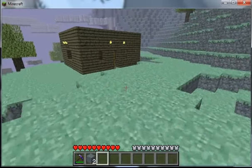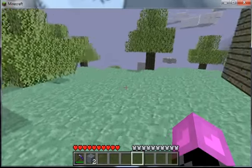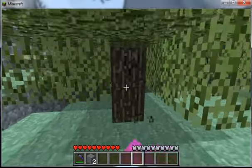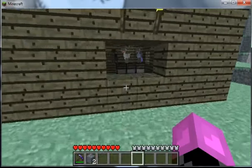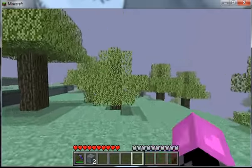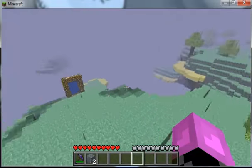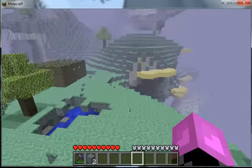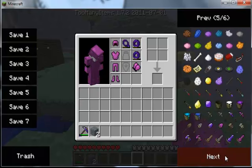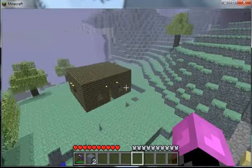I'm going to show you how to tame and basically ride moas. You've probably seen one of these blue guys roaming around. In part of my let's play you'll actually see I get shot by one — he shoots some sort of enchanted dart at me and it basically stuck with me and injured me for a good while.